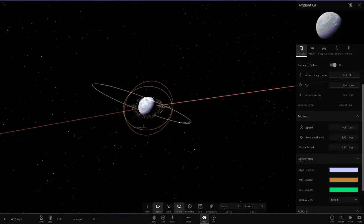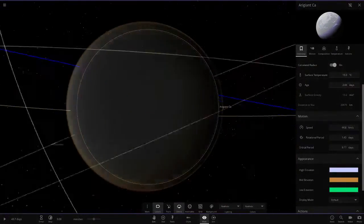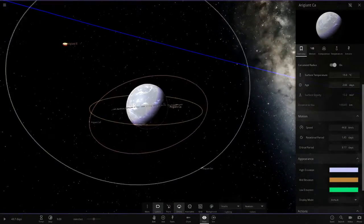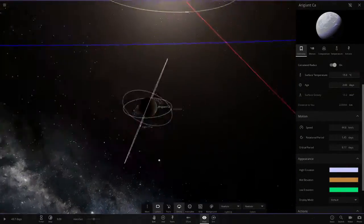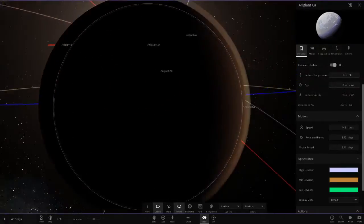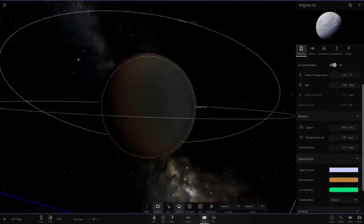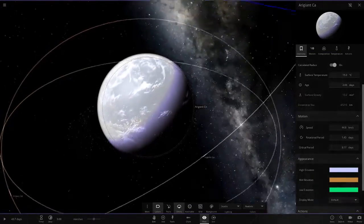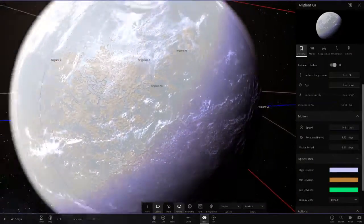Moving on to CA here, looks like a very reflective object. Unfortunately realistic mode doesn't work because there are too many stars — that's a shame. One of the things I want to see fixed, along with the frozen glitch and shadow glitch — the amount of stars messes up planets like this. Why isn't it brighter? They need to fix that.